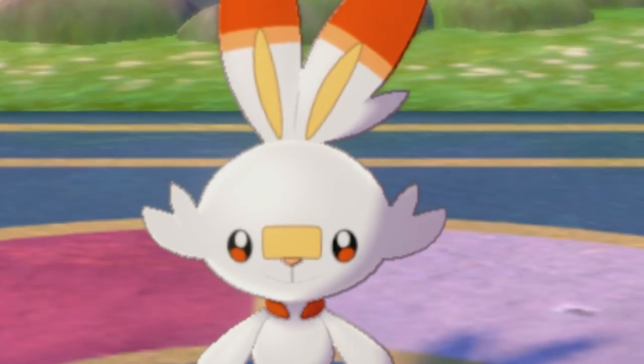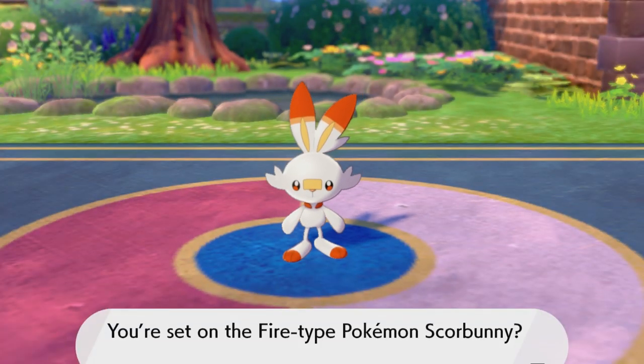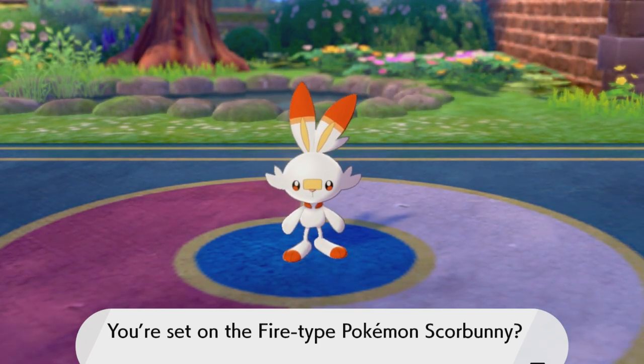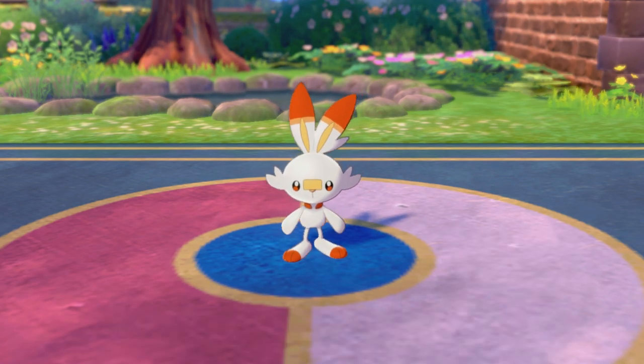Let's take a deep look at each of these starters and show you why Scorbunny is the best. So first, of course, we have Scorbunny. Scorbunny is immediately in a good position because it's a rabbit, and people love rabbits. Bunnelby? Good. Bunniri? Fantastic. Scorbunny? Breathtaking! Breathtaking can be taken pretty literally too — those legs can pack quite a punch and might just knock the wind out of any opponent. Did you know that Scorbunny is actually an abbreviation? It actually stands for: So Cool Right Bunny.